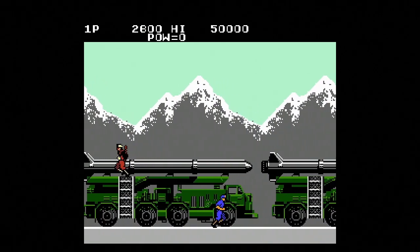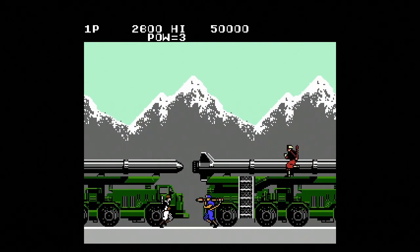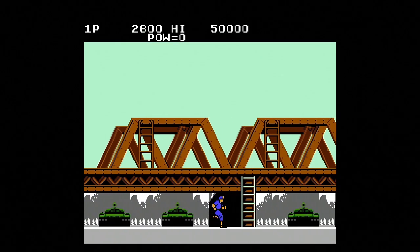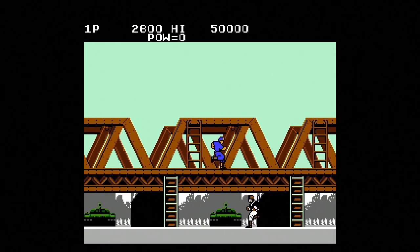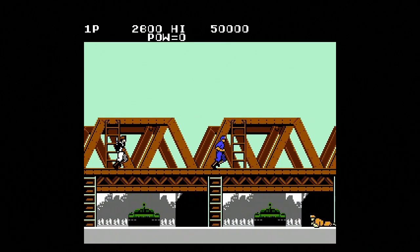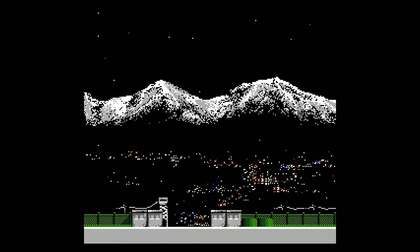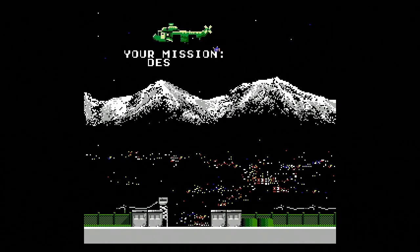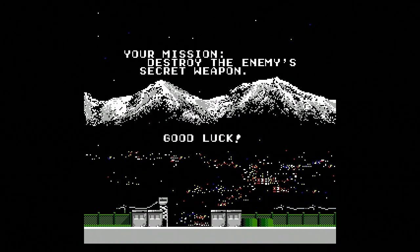Today we're playing the NES version, although I do want to check out the Commodore 64 version because it's known for having an epic opening title screen. The background story is that you are rushing into a base to save POWs captured during the Cold War. In the NES version, they actually changed the story — you're going to hunt down a secret weapon. They added new levels and all sorts of stuff for the NES version. This game looks like just a classic, basic, old Nintendo game. A prototypical NES game.